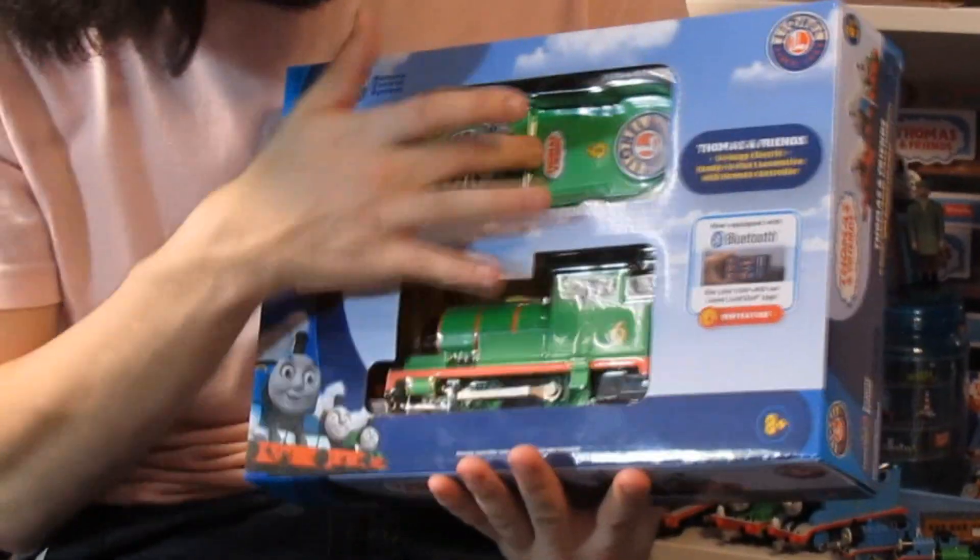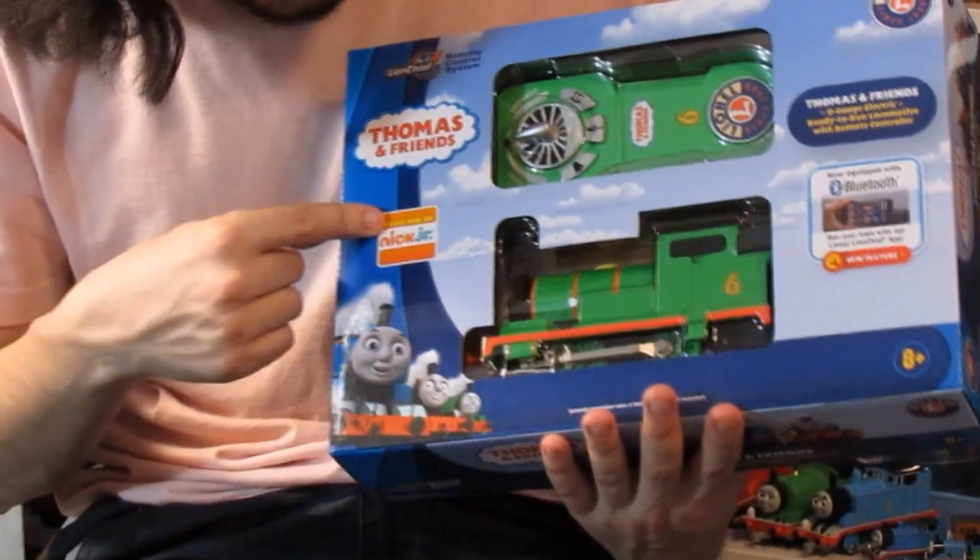It displays the Lion Chief logo and talks about the app. You can boldly see Percy on the front. It says Nick Jr., so you can tell this is just a couple years old.